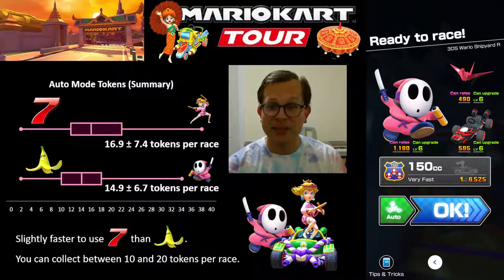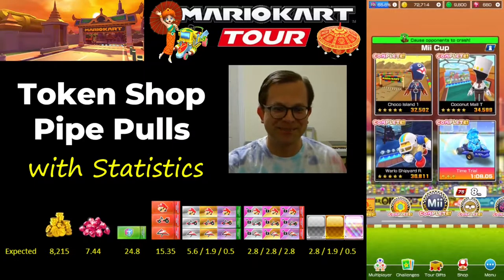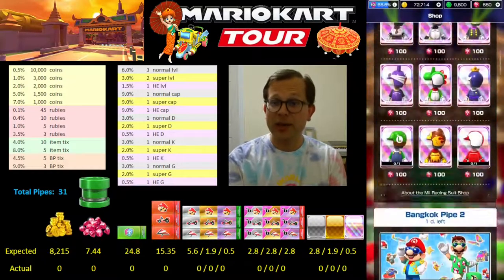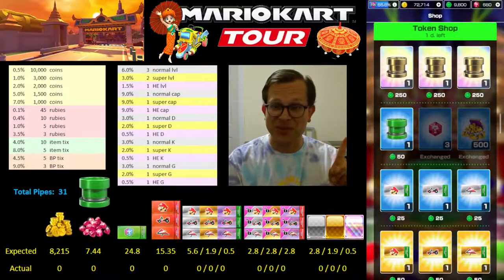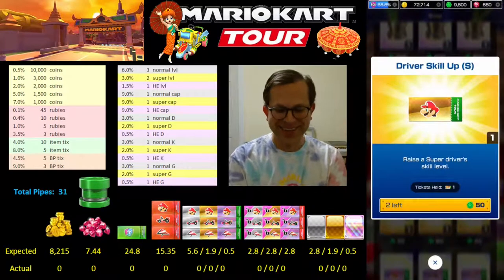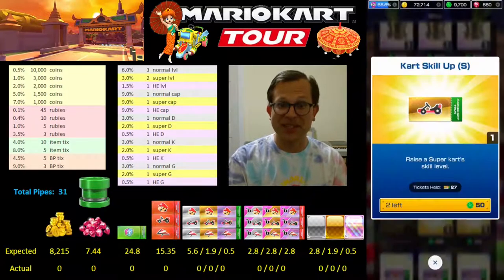Now that I've done this experiment, we can reap the rewards — I am going to actually pull all 31 token shop pipes for the first time since we've been making opponents crash. Going into the token shop, according to my calculations, it will take 9,500 tokens to fully pull all 31 pipes plus the three gold pipes. I'll spend some 300 tokens on skill tickets just to get myself down to the right number of tokens for aesthetic purposes.